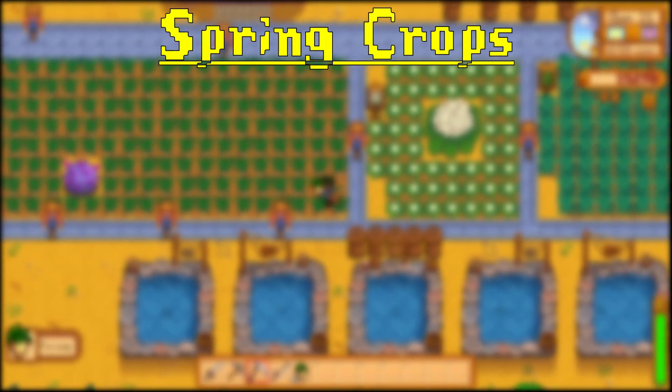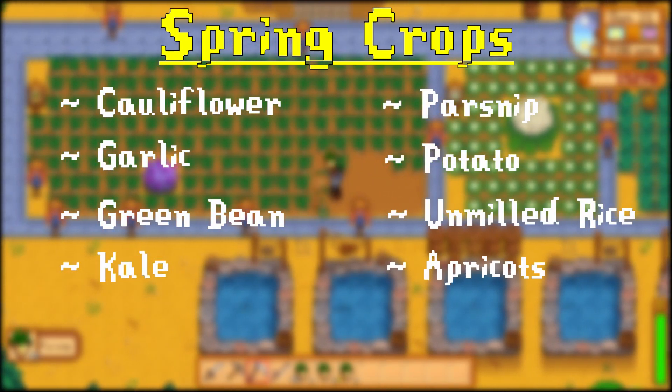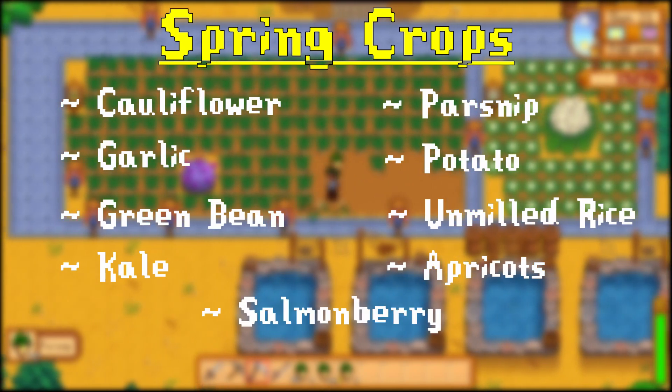For spring, you'll want to consider cauliflower, garlic, green bean, kale, parsnip, potatoes, unmilled rice, apricot from apricot trees, and salmon berries.